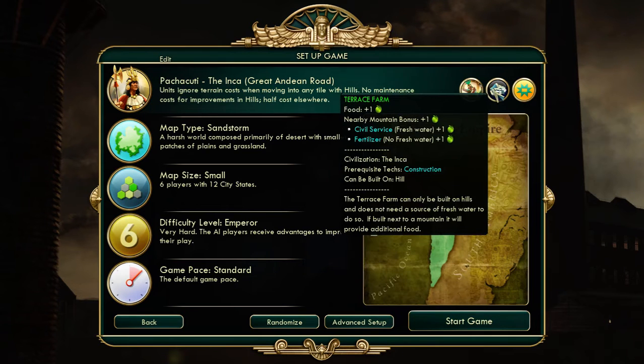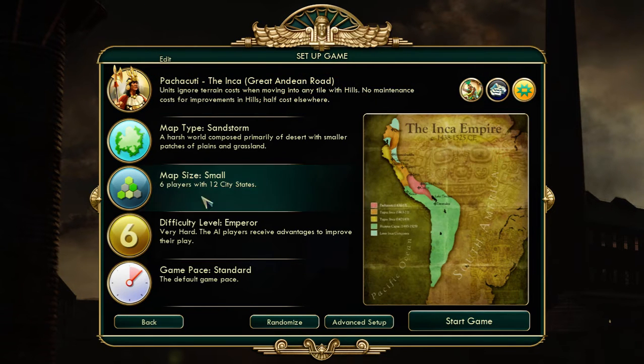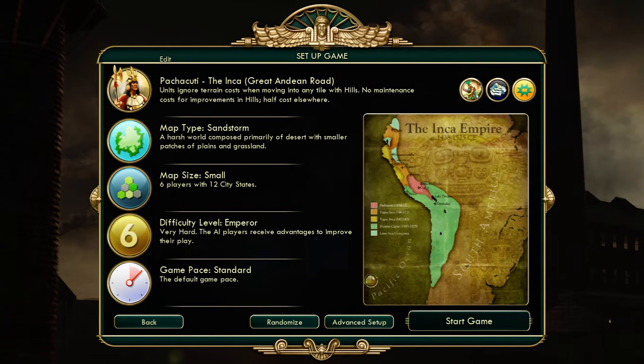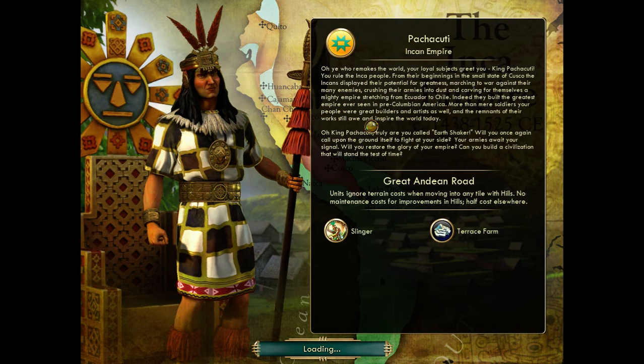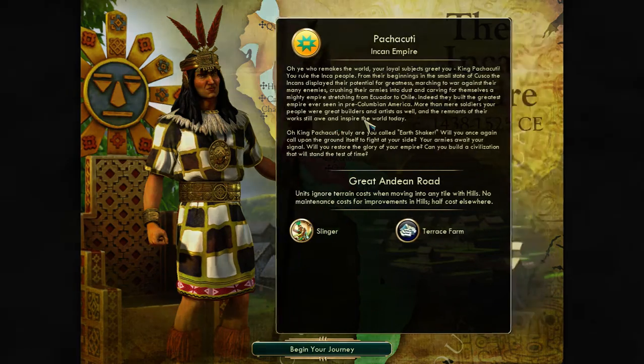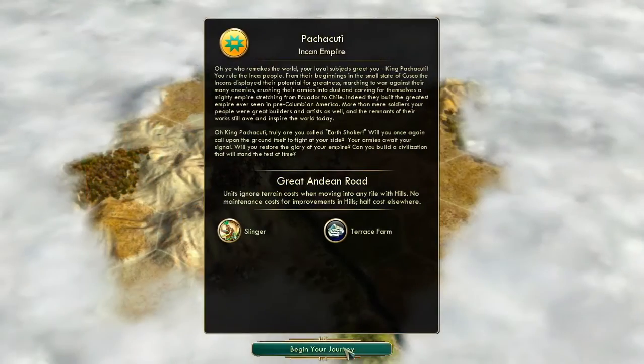We get the terraced farm with the Inca, which I think will be helpful, as long as we get some hills. Food will be an issue since this is mostly desert, but this will help us get a little bit of food. If I'm building next to a mountain, I get another bonus food on that. Ideally, we'd like to get the Desert Folklore Pantheon, and of course Petra would be the ideal things to get early on — that'll be our first goal.